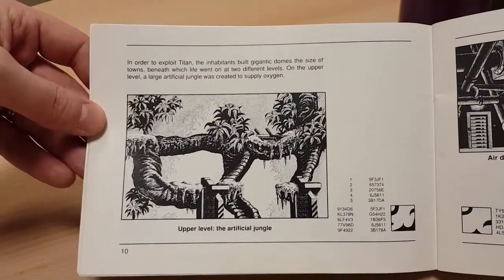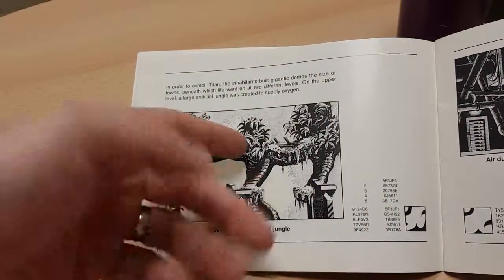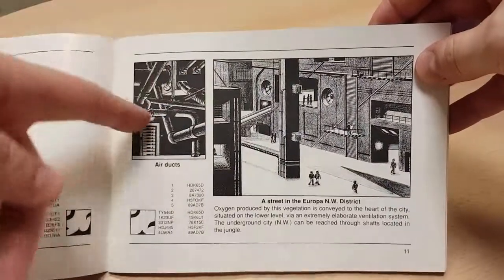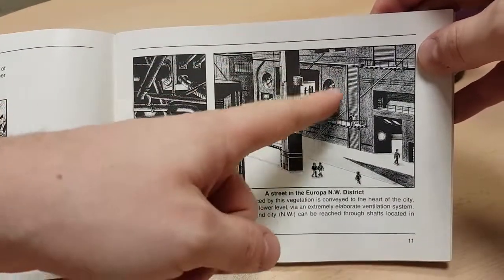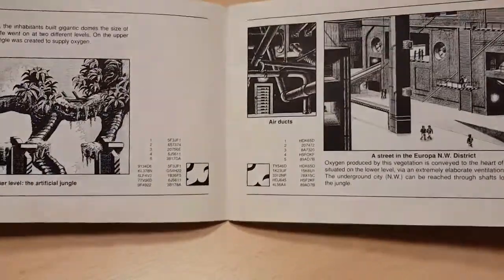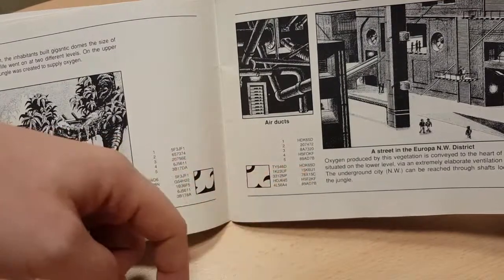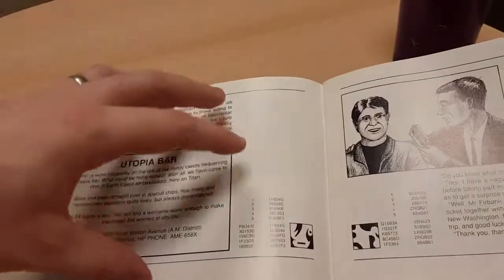Here's the upper level artificial jungle — this is actually where you meet your first mutant. This door doesn't exist in the game but it's obviously concept art, and they've used it as a newspaper clipping — really clever. Here are the air ducts and the street, explaining how oxygen gets pumped down, which is why you've got these big rotating blades in New Washington at the very start of level two. None of this is in the game. These, just out of interest, are the copy protection pages — you see a symbol, find the matching one, and enter the next six digits.